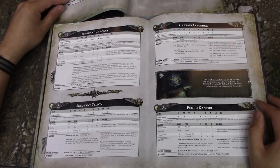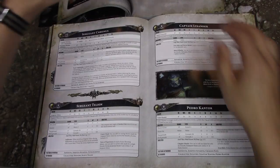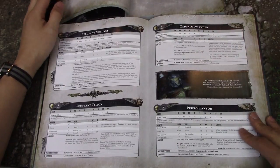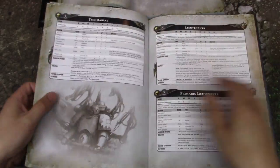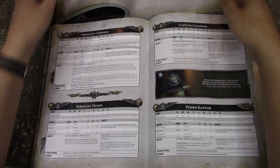Chronus is only 2 power now, and I believe he came down in points. Telion has gone up in points but down in power. And what's not in here is the Terminus Ultra — I do not believe there is a Terminus Ultra anymore. So for everybody who was running Terminus Ultra, I'm sorry — you can't run it anymore.